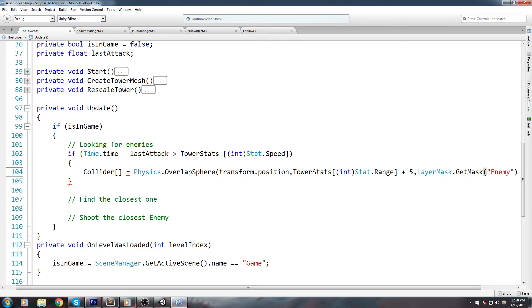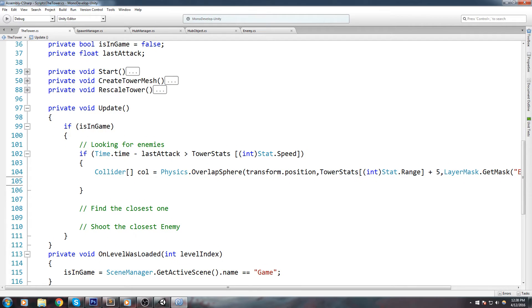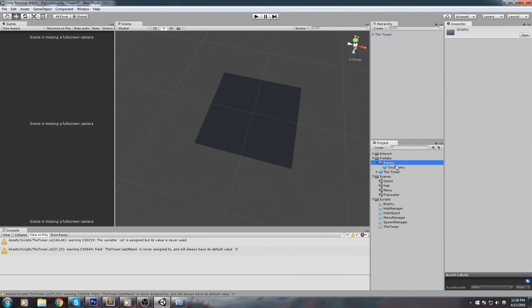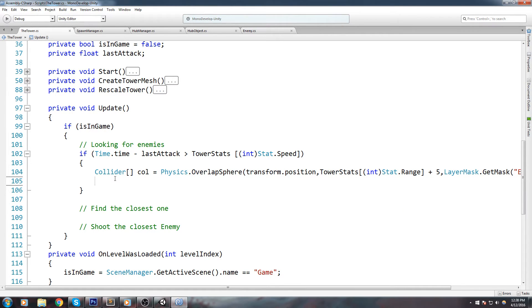Let's do LayerMask.GetMask and create an "enemy" mask. We're getting all the enemies in the sphere cast on top of the tower that have the enemy layer. Let's make sure that layer exists — go on the tiny enemy GameObject, go under Layer, Add Layer, and add the enemy layer, then actually assign it. Setting a layer mask on a physics function also improves CPU time quite a lot because it only tests against those specific objects.